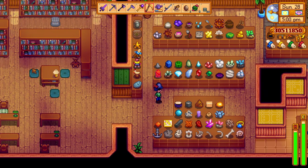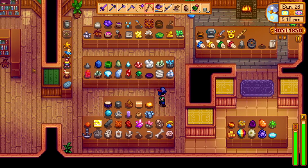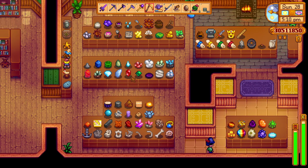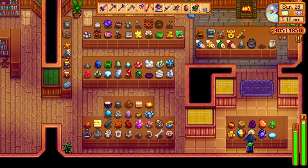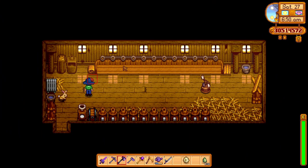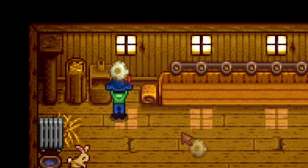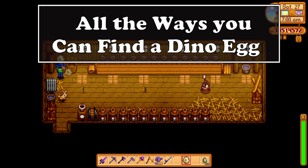It can be quite frustrating when you want to complete the whole game and the museum collection is lacking an item and you can't find it no matter how hard you try. And for many players, the dino egg was the item preventing them from completing their museum collections. The dino egg in the game is special and it has so many uses, as well as ways of getting one. So let's start off with the ways you can find a dino egg.